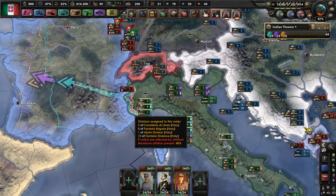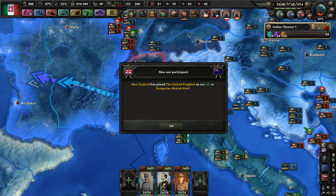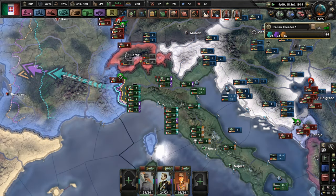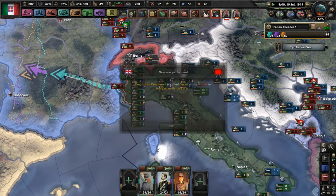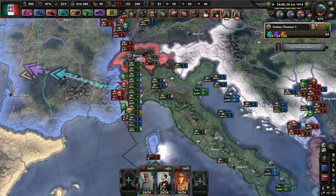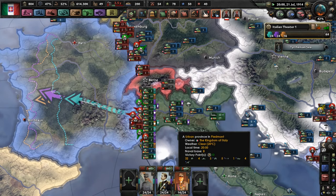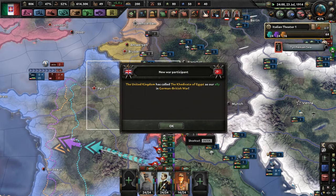We decided to join the fight a little bit too early. But Italy decided to join the Big Bad Scary War. We'll probably save you a lot of time trying to get through the wall, because we almost got to Paris last time we tried.